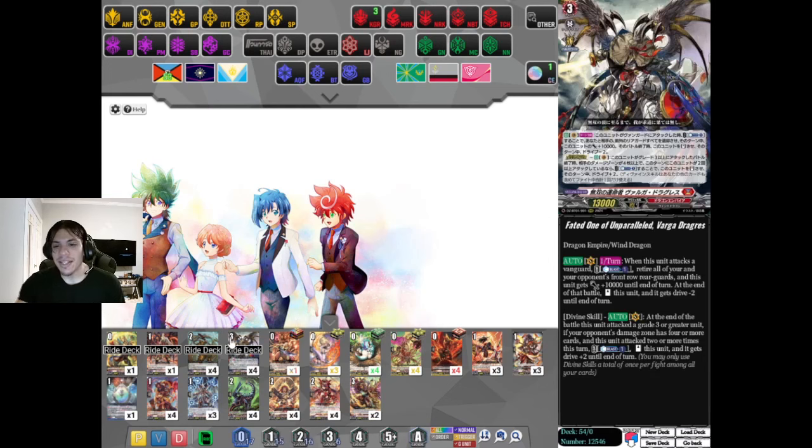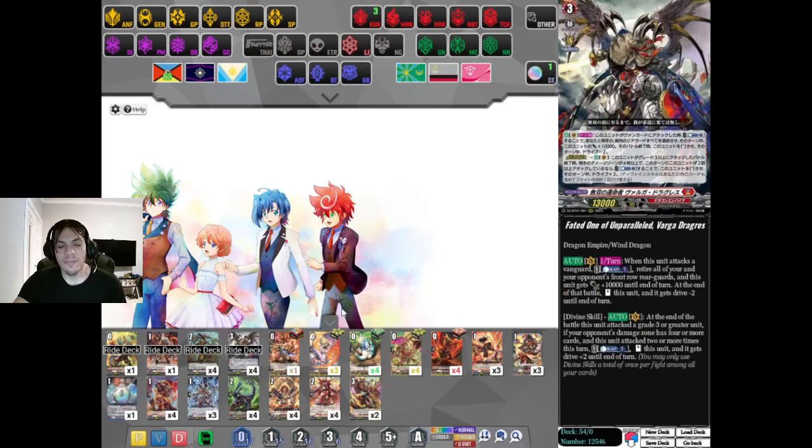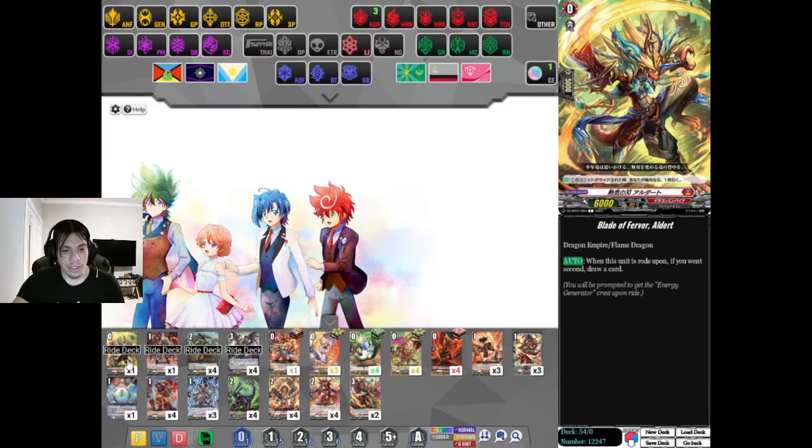We've got it in Cardfight Area - Fated One of Unparalleled, Varga Dragress. They finally put him in the game. Took a little bit longer than I was hoping. But we've got all the support. I'm going to run through some of it and then jump into a game. I'm going to talk fast, so please excuse me.